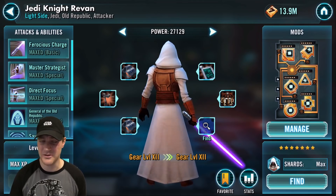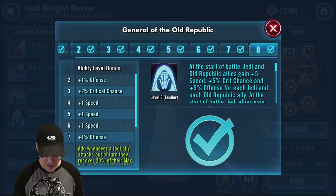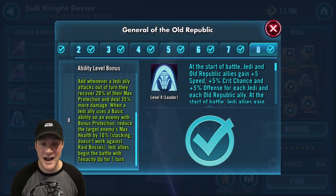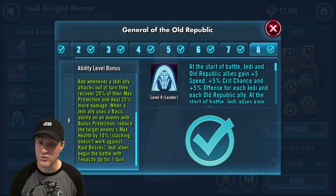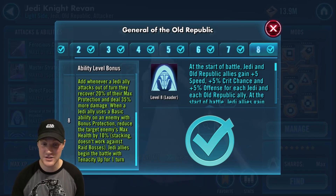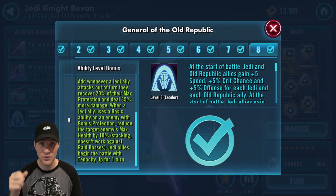Next we look at General of the Old Republic: whenever a Jedi ally attacks out of turn, they recover 20% of their max protection and deal 35% more damage. When a Jedi ally uses a basic ability on an enemy with bonus protection, reduce the target enemy's max health by 10% — this is stacking and doesn't work against raid bosses. Jedi allies begin battle with tenacity up for one turn.